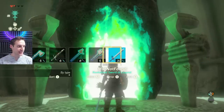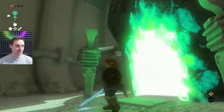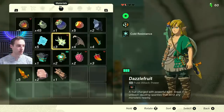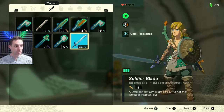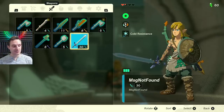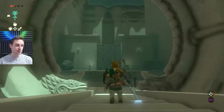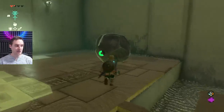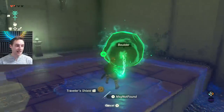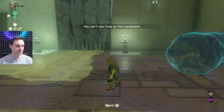Here we have my MSG not found — that is the master sword from the prologue, and yes this sword comes completely 100% unbreakable. It does have 30 attack which is normal for the master sword. What people were asking me since I uploaded that video is: can I fuse things to this sword? Well, you can't fuse things like normal to it. You'll have to do something a little special which I'm going to show you in this video, and you can see here you cannot fuse anything to this glitched sword.